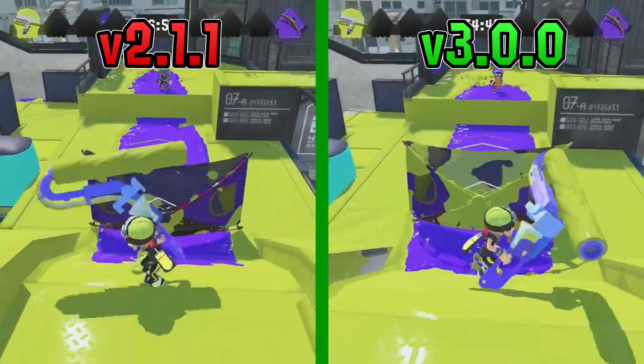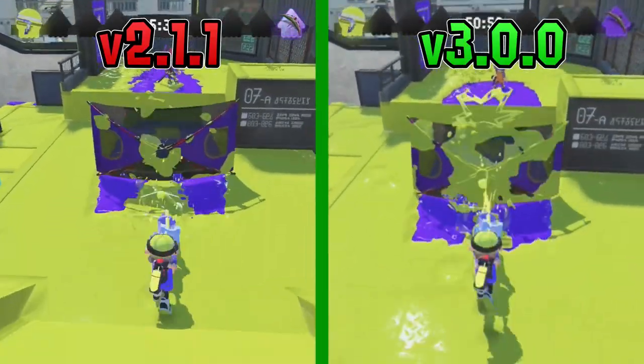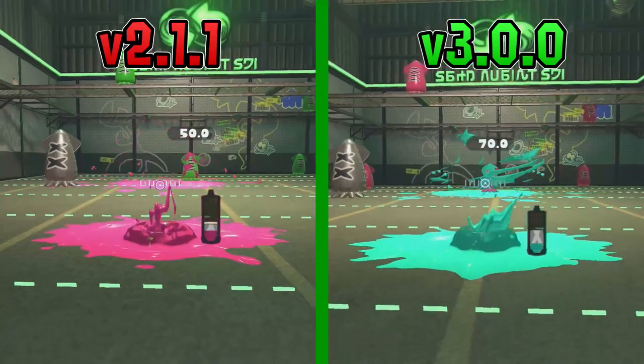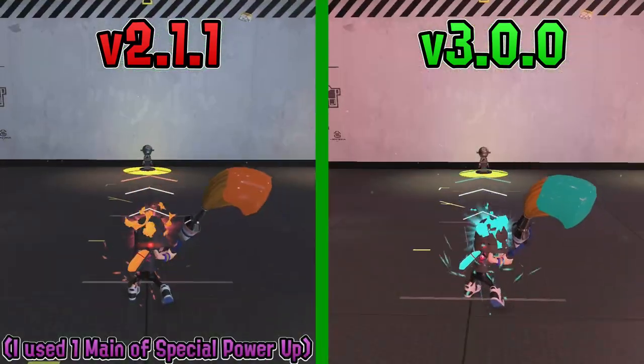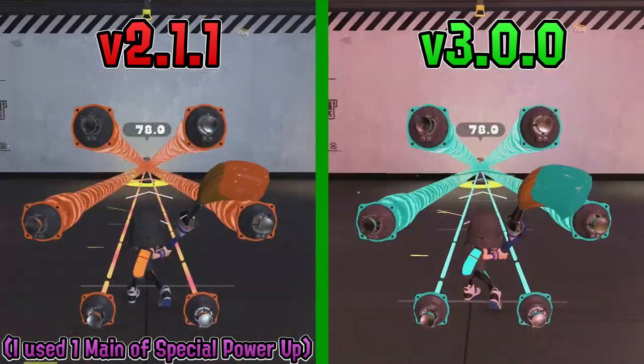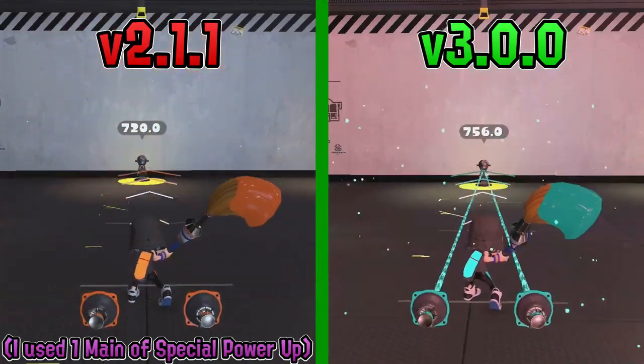Onto the actual patch notes: Big Switch's damage to non-player objects like Brellas and Splatops has been doubled, allowing it an easier time breaking them down. First Bombs now take 0.16 seconds longer for ink to begin recovering after being thrown. Small amounts of Special Power Up on Killer Whale have been given a minor boost, so one main of Special Power Up now does more for Killer Whale, while maxed out gear works how it did pre-patch.